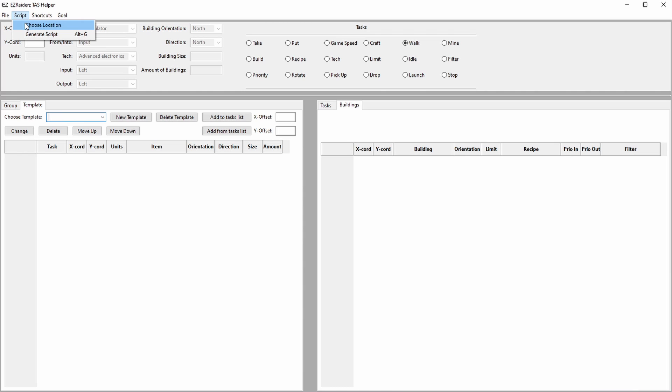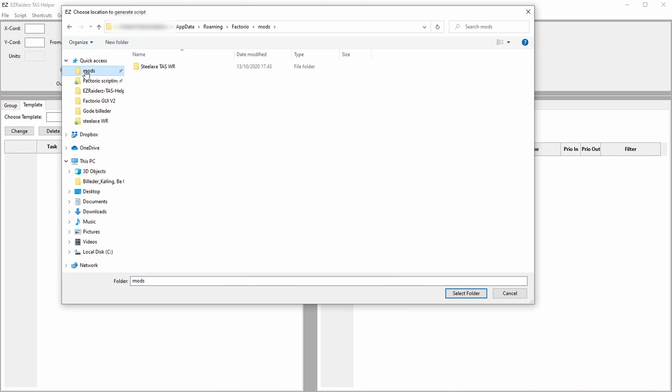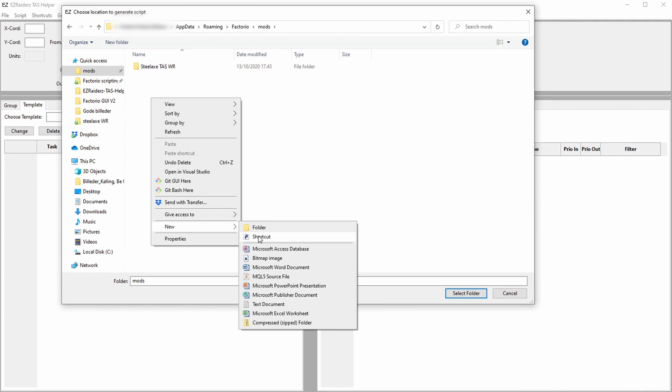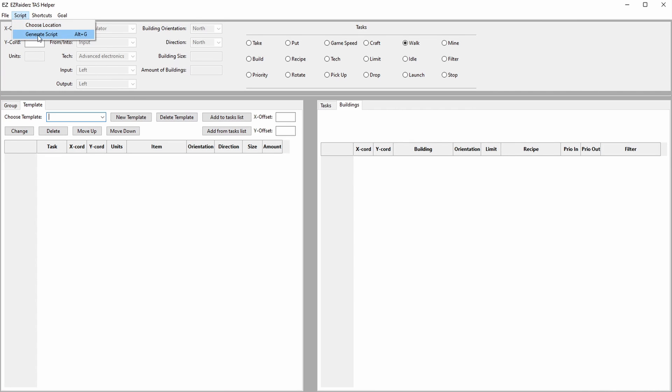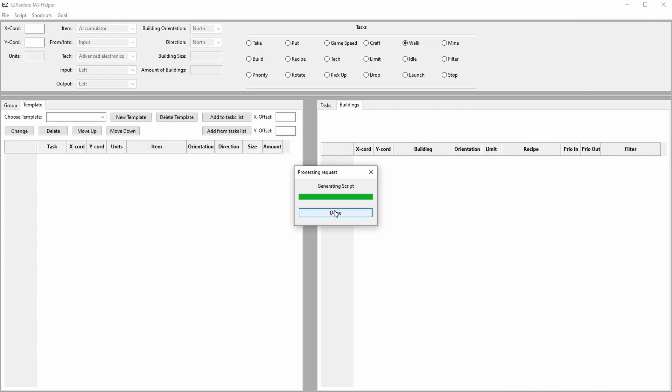The choose location menu will be triggered if a location has not been chosen. The folder location needs to be in the Factorio mods folder. For my example, I choose YouTube showcase as the name of the run. The program will generate the files needed to create a mod in Factorio, which will execute the tasks added to the task list. The mod can be disabled like any other mod by opening Factorio, going to mods and unchecking it.